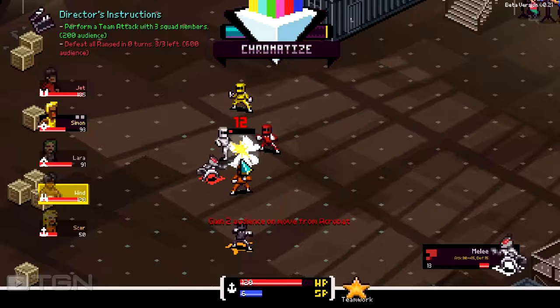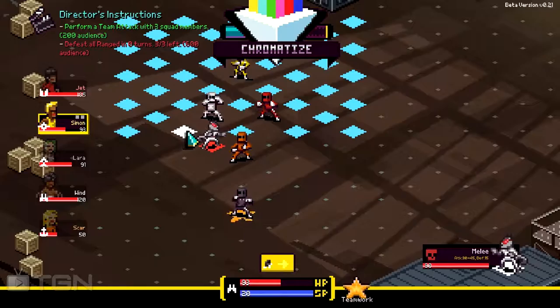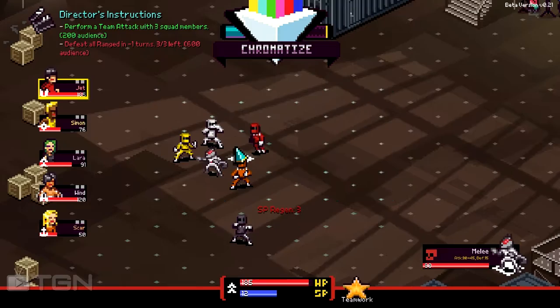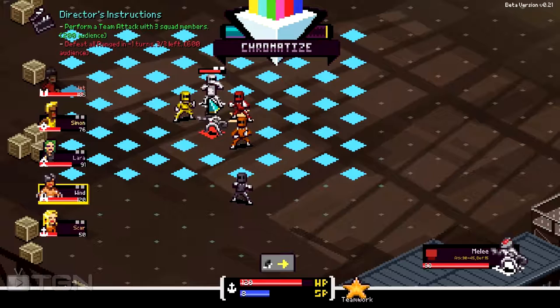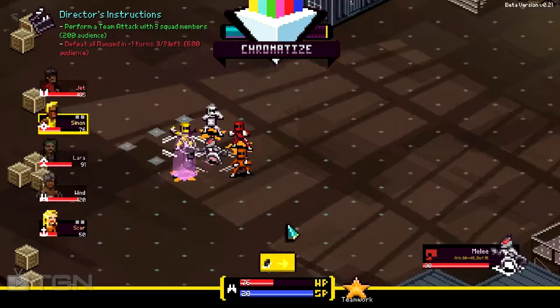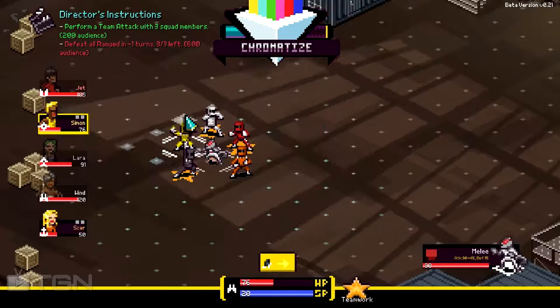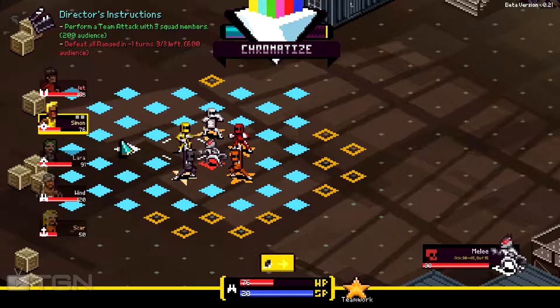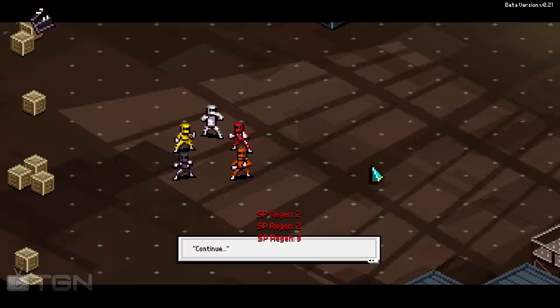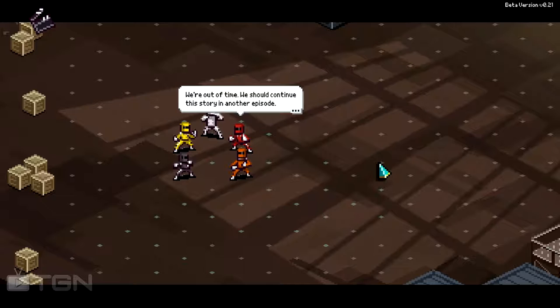I'm going to try to make an easier finishing move. I think if I use this guy... let's do something else. I'm going to ask for some Timor. I'm going to ask Lara to get here, more Timor. Who's going to finish him — I've got a pistol or a sword. We're going to go with the sword, it's a little more fun. Let's go with Timor and Simon is going to attack him with a sword. It's a shame I just missed the ranged objective.